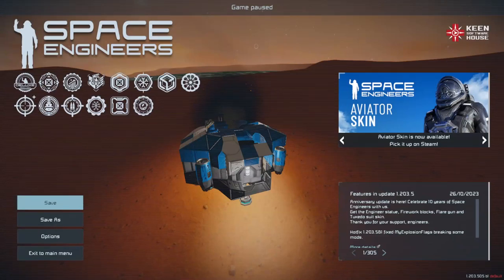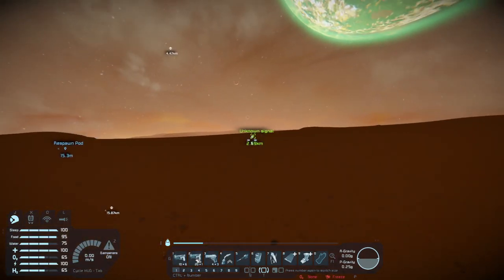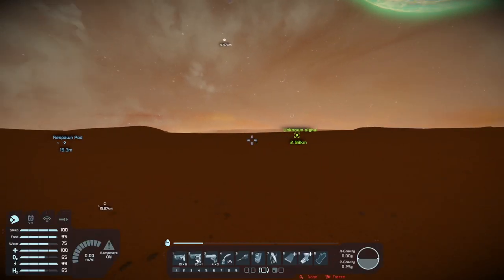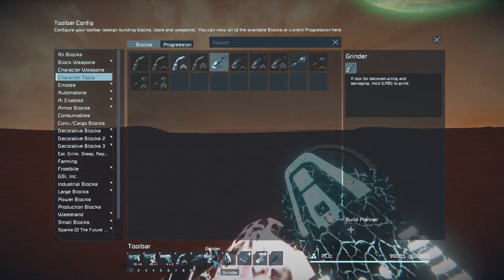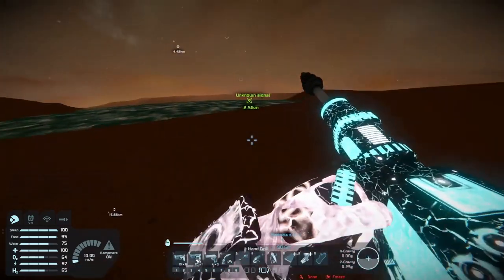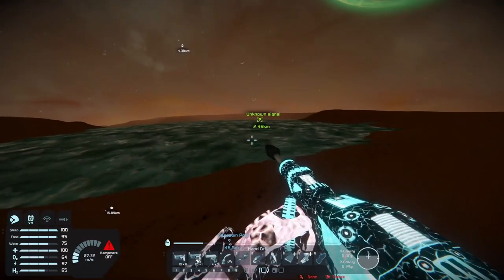Hello fellow engineers, welcome back to another wonderful day of Charlotte War's adventures in Space Engineers. Let's tackle this monstrosity of a game and go after it. The consensus was to grab the unknown signal, so I'm going to make sure I have everything I need — the grinder needs to be added to the hotbar. I'll run around with the miner to search for minerals.